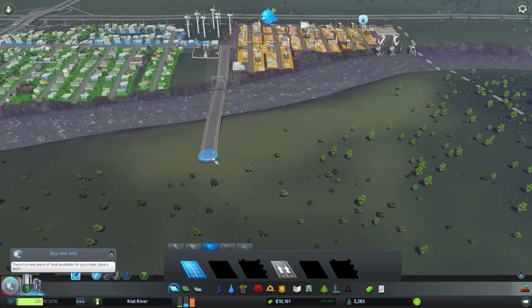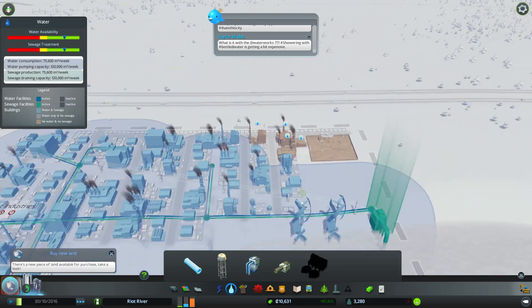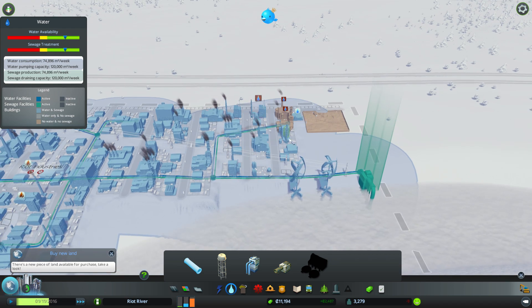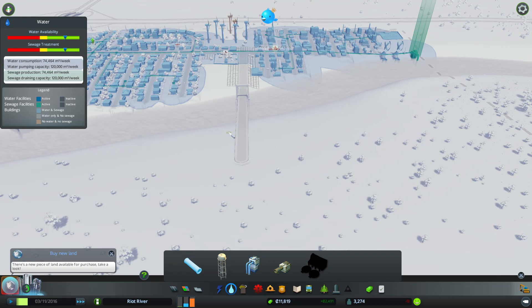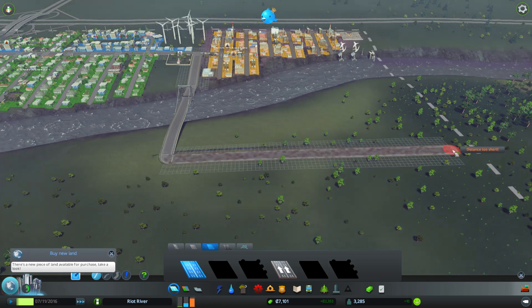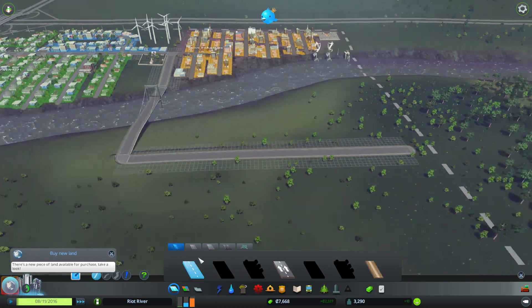I guess we're going to try and expand to this top area up here with some more industry. Actually there's a slight demand for water over here, so let's correct that. There we go — boom, you now have water. Sorted. I wish life was that easy — just send the water pipe over there, bang, done. Let's connect it over here — that's a nice big road, full of potential.